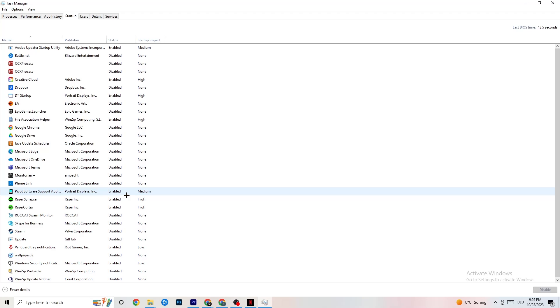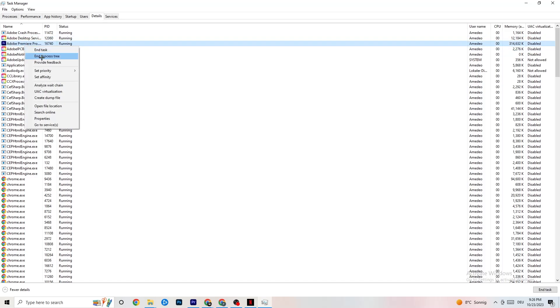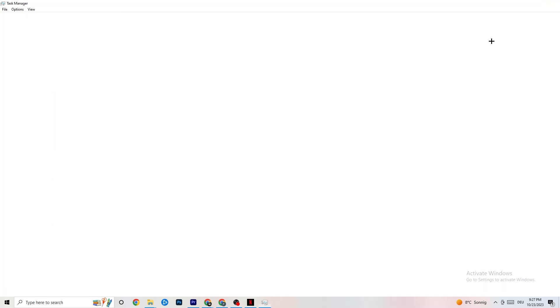Go to the Details tab in Task Manager. You need to have your game running for this step. Right-click your game's process, go to Set Priority, and check whether High or Real Time works better for you. This sets a priority so your PC dedicates performance resources to the game. Test both options and see which works better. Once you're done, close Task Manager.